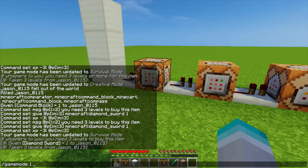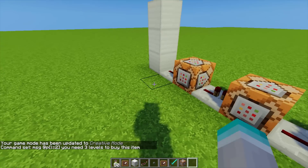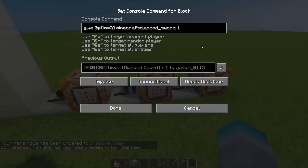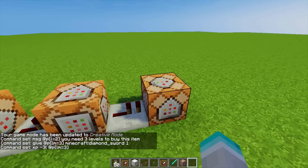Let me go back and switch over to game mode one. The first command was declined because I had more than two levels, so it went over to the second one, which gives you the diamond sword if you have three or more levels. And then of course the third one, which takes away three levels if it successfully ran through that command.